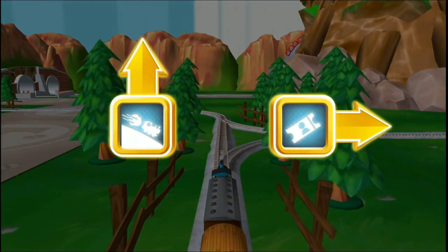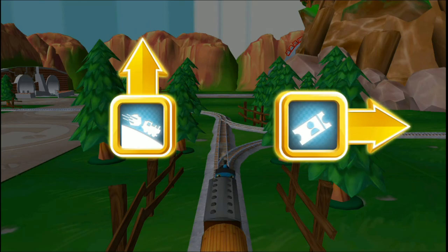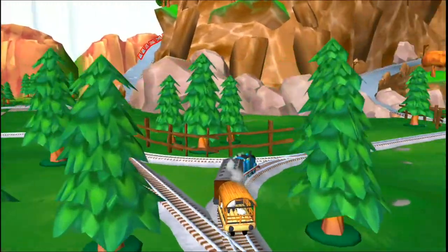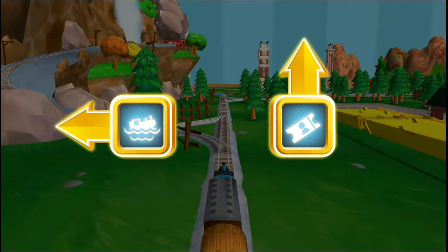Where should we go next? Forward leads to the Boulder Cliffs. Right leads to the Great Waterton Station. The Great Waterton Station is coming up. Forward leads to the Great Waterton Station. Left leads to Waterslide Mountain.